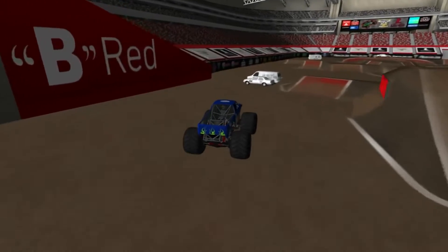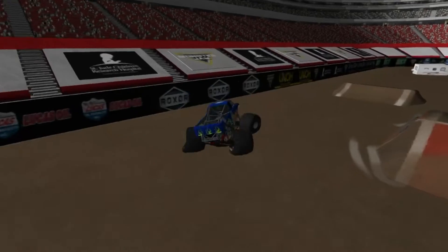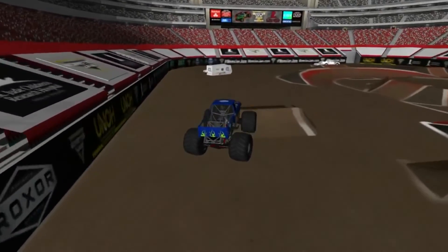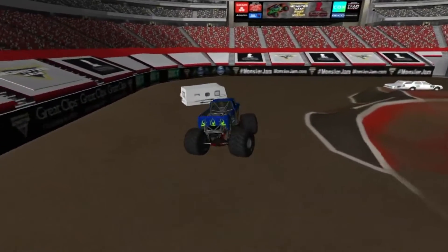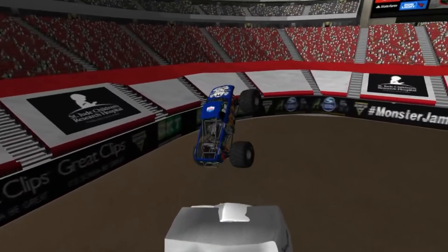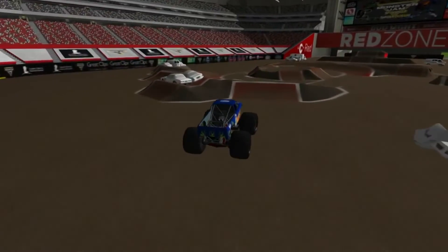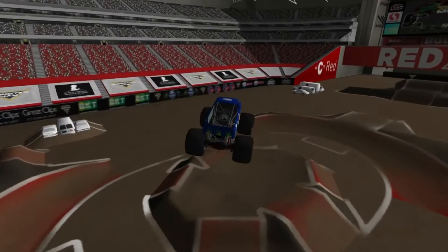Now we'll line up for this van stack — here we go right for it, huge air, crooked angle though, coming down. Nose dive — not a nose dive, sky wheelie, saved it! Now go left right for the camper, beautiful sight right there. What a run — you can make modern tracks much better, all you have to do is put cars out there, simple as that. Now I'm gonna go right for the hybrid.